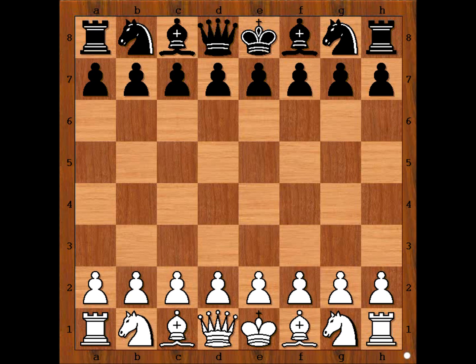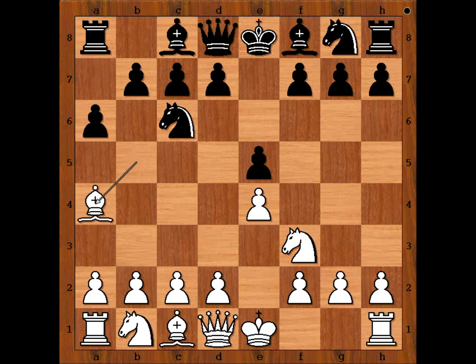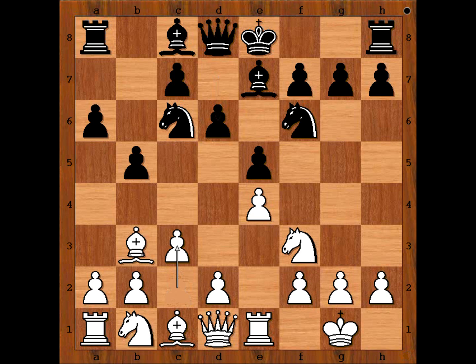Maria Muzychuk had white pieces and she started with e4. Natalia Pogonina played e5, knight to f3, knight to c6 — Spanish opening — a6, bishop to a4, knight to f6, Maria castled kingside, b5, bishop to b3, bishop to e7, rook to e1, d6, c3, and Natalia castled kingside too. h3.